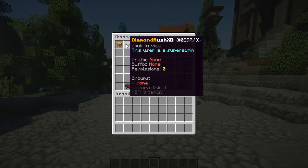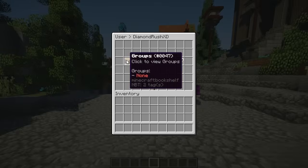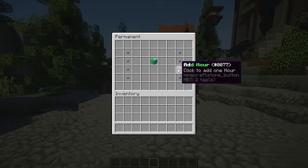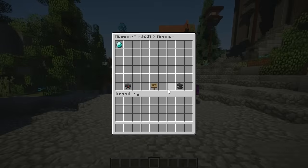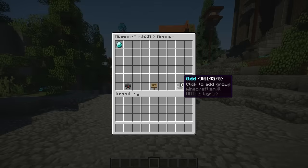The way I can be added to the group is just click on myself, go into groups, and add myself to a group. You can add hours to it — meaning I can only be an owner for an hour — or I can just click confirm. You can add minutes, hours, seconds, days, weeks, or months. It's really configurable.